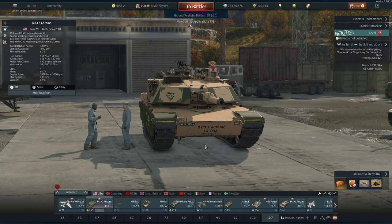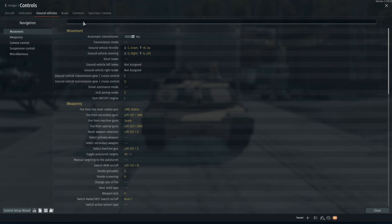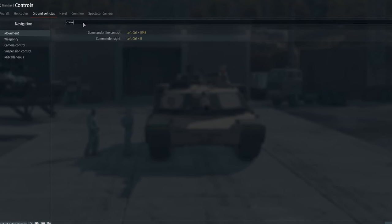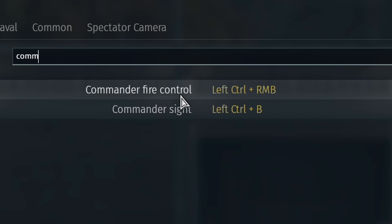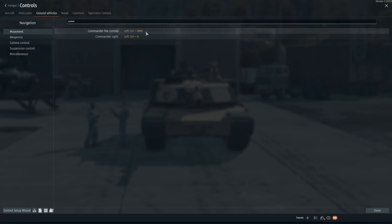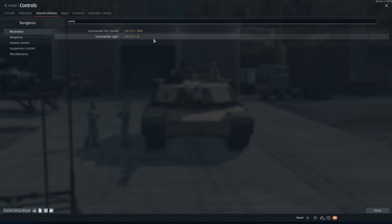What you're seeing here is the M1A2 Abrams, which does have the Commander view. In the control scheme, just type in 'Commander' or 'COM' for short, and you'll see two control functions: Commander Fire Control and Commander Sight. Commander Fire Control is bound to my left control and right mouse button, allowing me to utilize the gun through the Commander view. Commander Sight puts me into that Commander or CITV view. I also use left control B as an alternate bind.